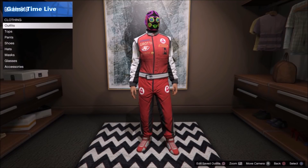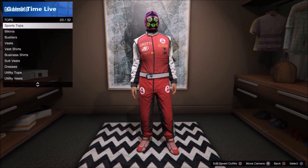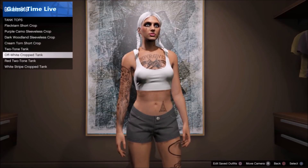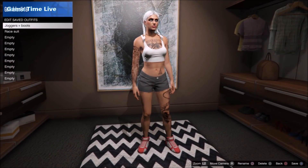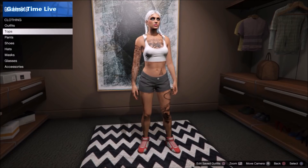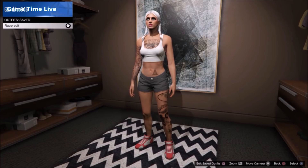Now go back and save your outfit on the same slot. Once you've saved your outfit, go into the tops and apply this tank top again — that white off-white cropped tank. As you can see, you are only wearing the shoes, which is exactly what we want. Save it again.